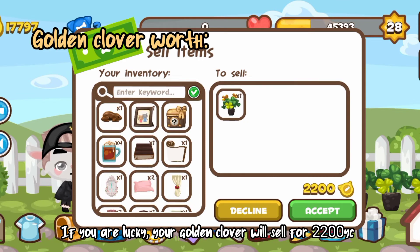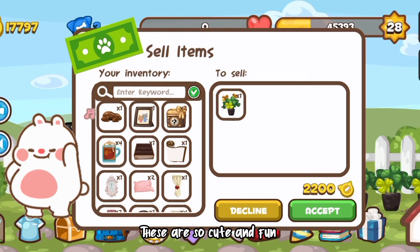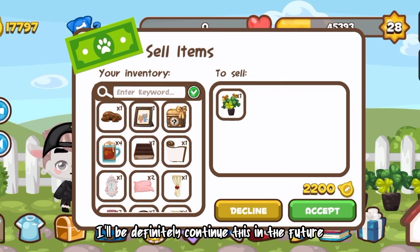However, if you are lucky, your golden clover will sell for 2200 yellow coins. That means you earn extra yellow coins! These are so cute and fun. I really enjoyed gardening these seeds and I'll definitely continue this in the future.